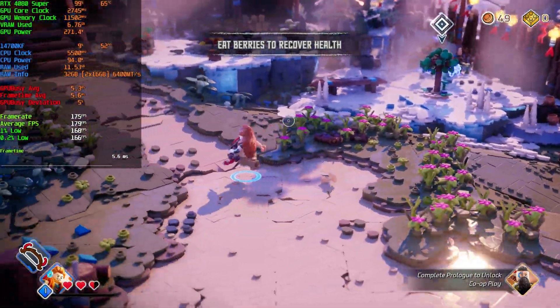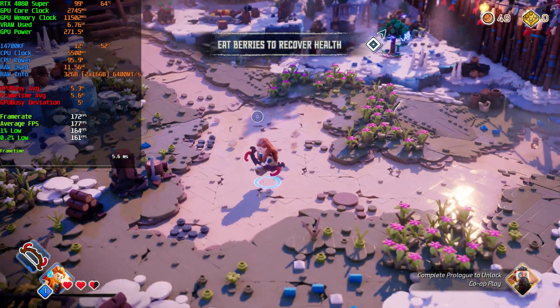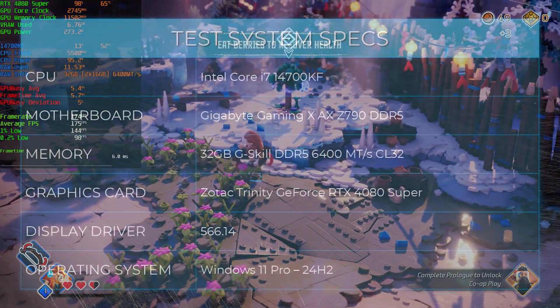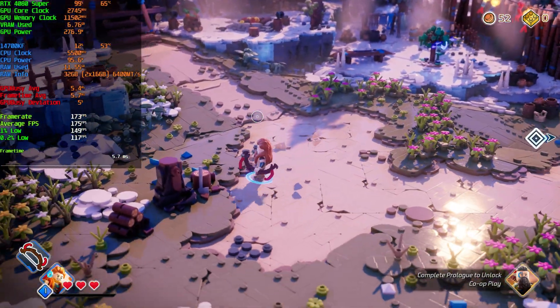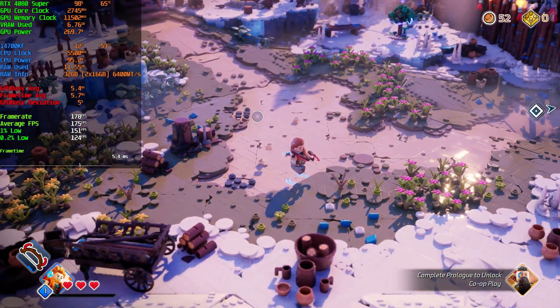Today we're going to have a look at LEGO Horizon Adventures, the new LEGO game based on Aloy's adventures in Horizon Zero Dawn and Forbidden West. We're testing it with an RTX 4080 Super paired with an i7-14700K CPU, DDR5 6400 MT/s CL32 memory, 32 gigabytes of it. I'm going to do the intro mission to give you an idea of what the performance is like.